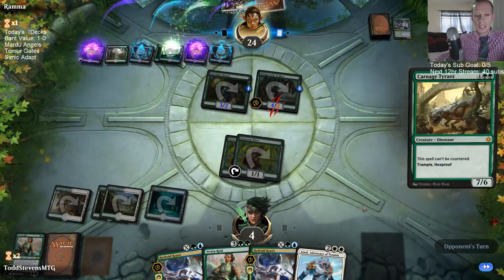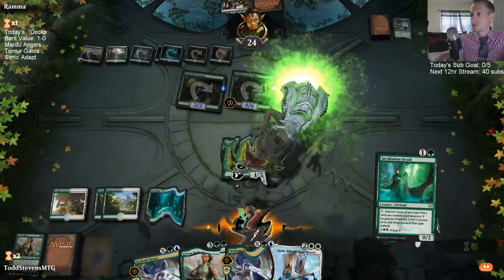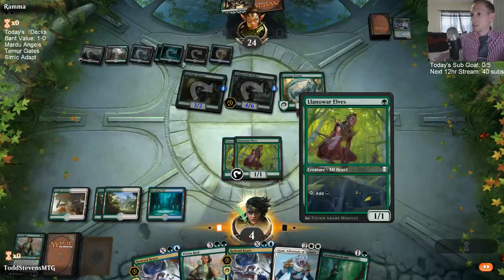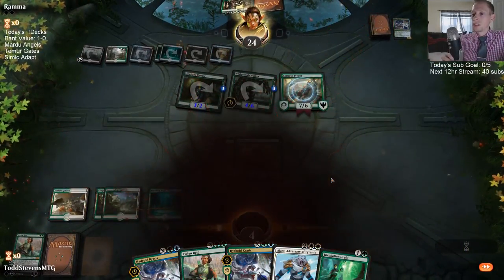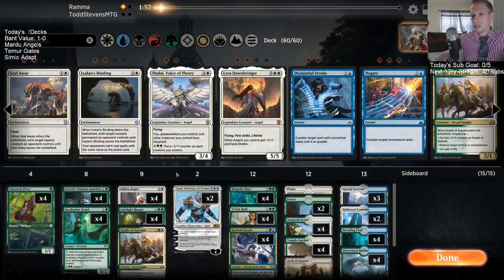Star of Extinction is back in the metagame — yep, it's a really good card. Settle the Wreckage would be a nice card to have access to.